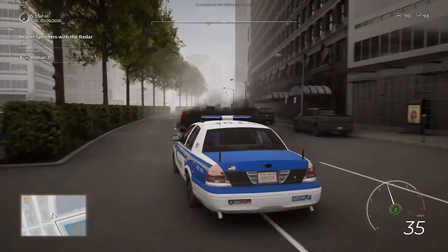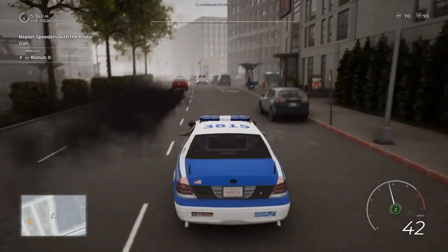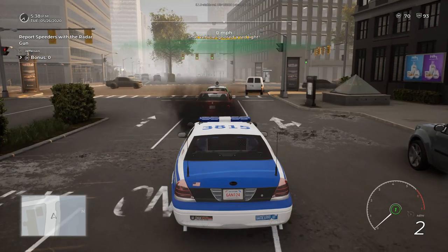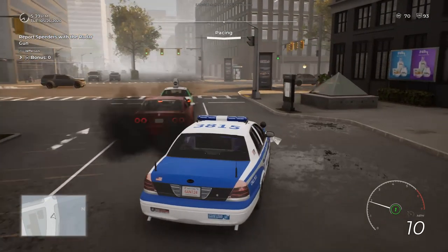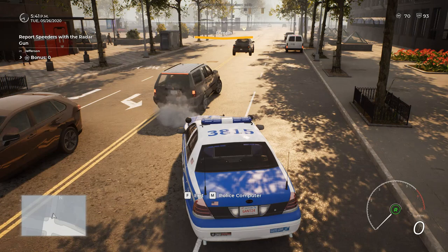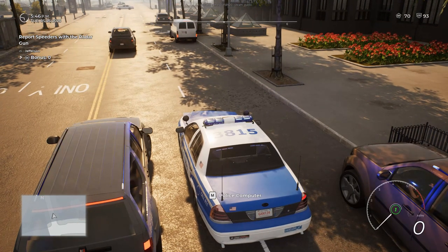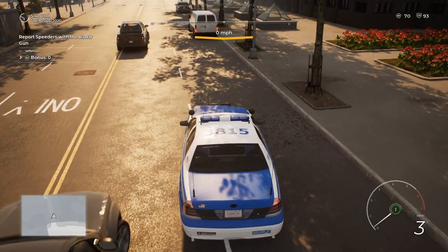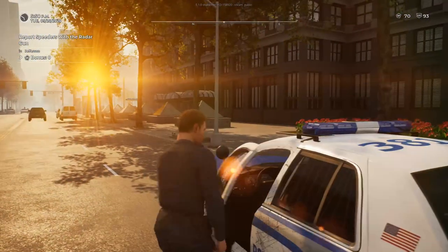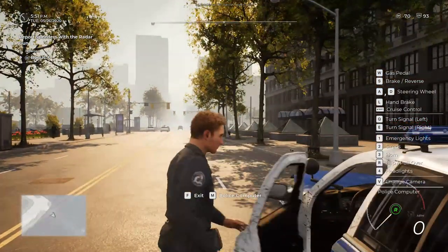Let's try and pull this thing over — I don't actually know what the siren button is. Oh shoot, I also don't know how to drive. There we go. Now pull over. How do I make him pull over? That vehicle ignored a red light. Let's ignore that guy — let's go get the guy who ignored the red light. I just want to get out of my vehicle. I swear it was F. I'm just hitting all the buttons on my keyboard now. Maybe if I turn my siren off I can get out of my vehicle. Yeah, okay — so I need to turn my siren off; I can't get out of my car when my siren's on.